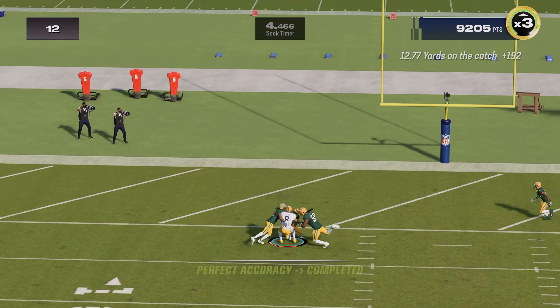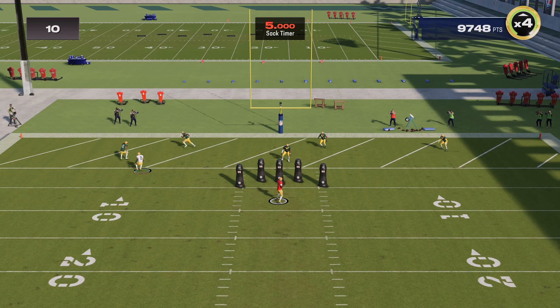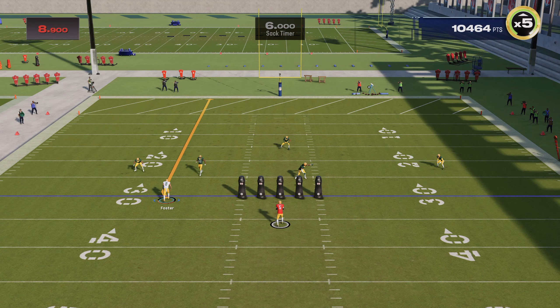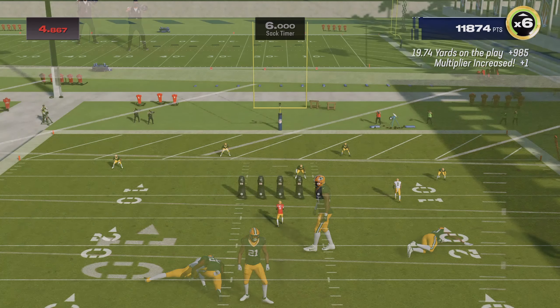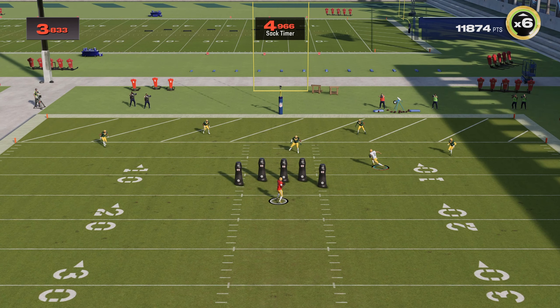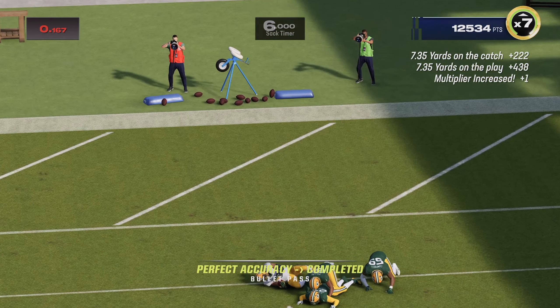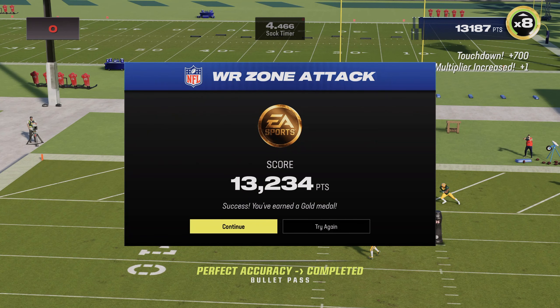Ever since I started doing the release boost drill a few weeks ago I've done it every week. I swear it helps me get separation in the secondary. We already got gold — it's pretty easy once you do these drills a few times. If you're running a wide receiver superstar mode, definitely utilize this drill every week to get that release boost. We've been dropping 150 plus yards a game, even had one game at 200.